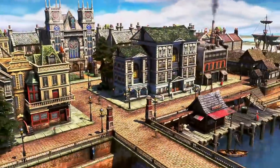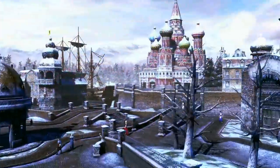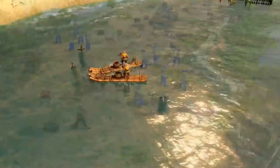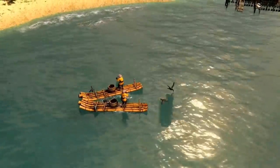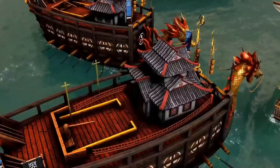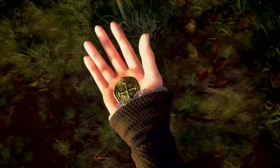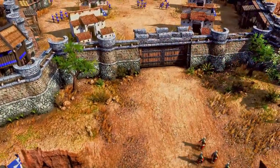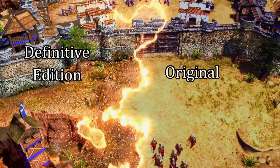We get some nice shots of the home cities, and the graphics immediately look way better. Age of Empires 3 did have the highest starting point for graphics compared to 1 and 2, so I wasn't sure how noticeable the improvements would be. But there's a noticeable improvement in the detail of the textures as well as the lighting and shadows. They give us a few side-by-side comparisons — one of a cutscene with a before-and-after, as well as gameplay from the first campaign mission. The textures and lighting are way better, and even the ground has so much more detail.